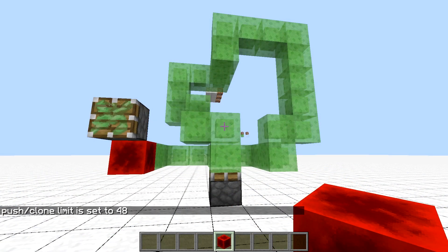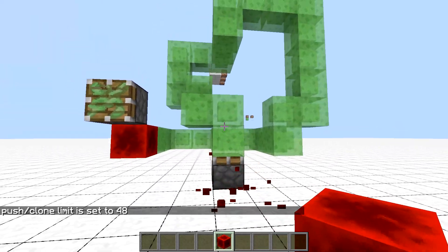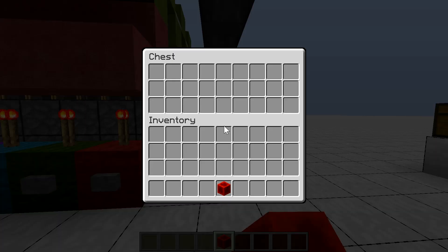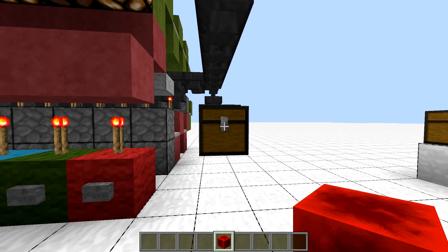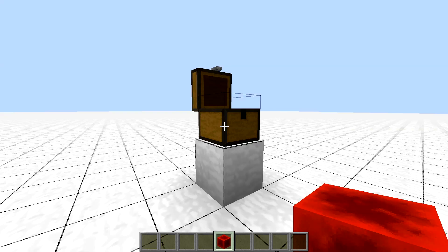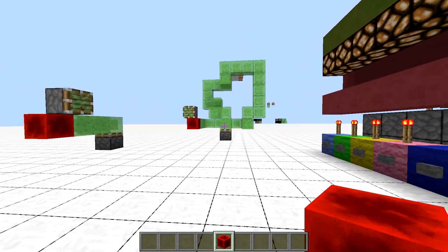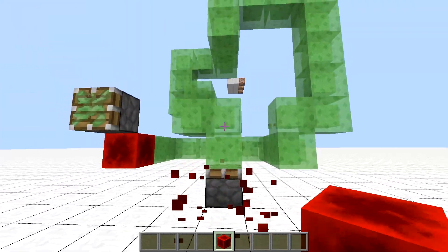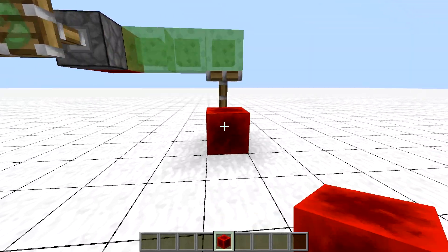There is also a push limit temporal that temporarily changes the push limit for pistons from 4 to 256 blocks. Initially I thought it would go too much beyond vanilla game rules, but Ilmango had a good point: when designing redstone contraptions we typically start loosely and then compact to get a smaller contraption with the same functionality. That's not easy for slime-stoners, where the 12-block push limit is a very hard constraint. With this temporal you can temporarily increase it, come up with the contraption, and then minimize the design to fit under the 12-block push limit.